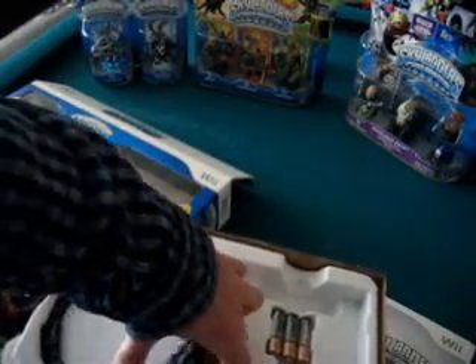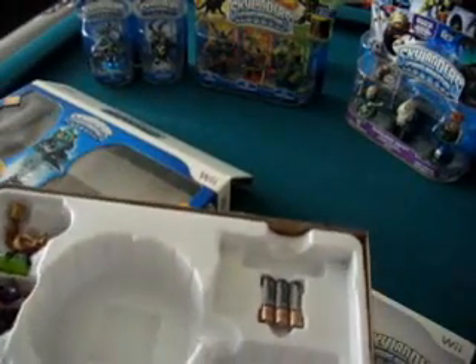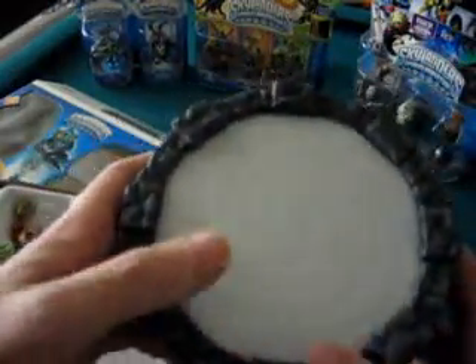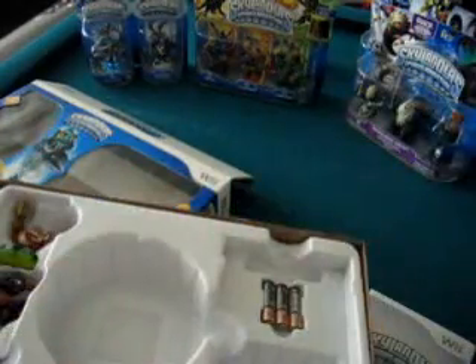The other side is blank. There are also instructions included. The portal takes three double-A batteries, which are included — that's a very nice bonus. Through these little openings you can kind of see the element logos, which will change colors during gameplay, so it's a pretty sweet little tabletop piece.